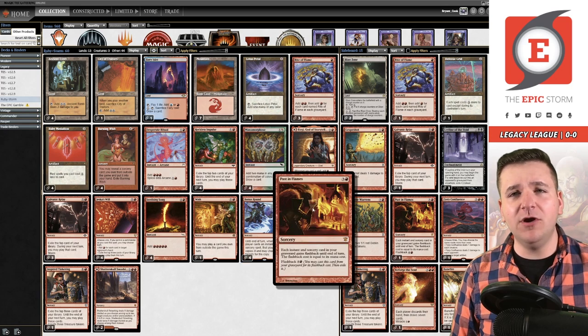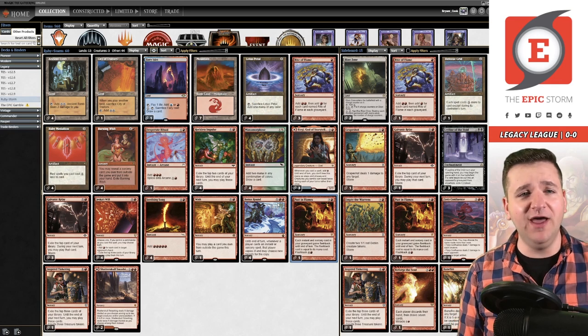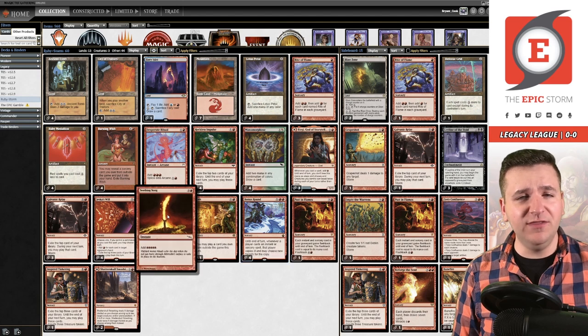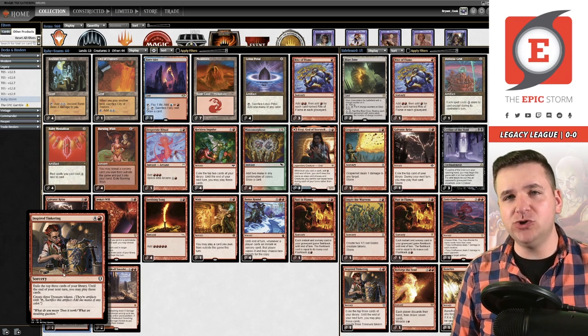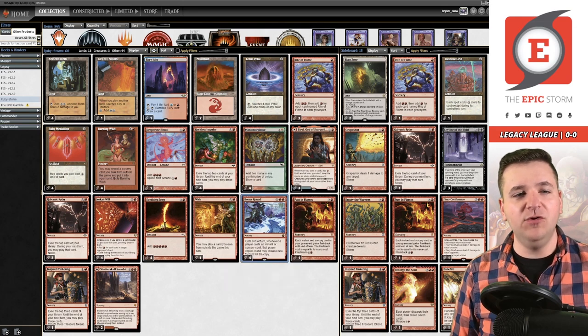Bonus Round works well with a card like Past in Flames because you're actually playing instants and sorceries in your deck instead of a whole bunch of artifacts. The idea is that you cast Bonus Round and you copy your Seething Songs, your Rite of Flames, all that good stuff. There's also a new payoff from Commander Legends — Boulder's Gate Inspired Tinkering — you exile the top three cards of your library, you can play them until your next turn, and you get to make three Treasure tokens. When you copy it with Bonus Round it's actually plus one mana and six cards, which is really powerful.